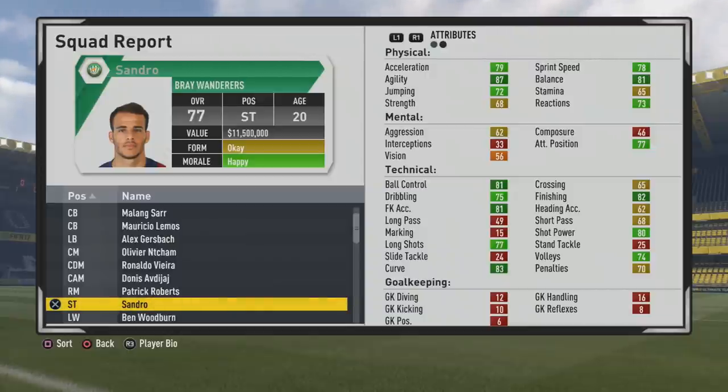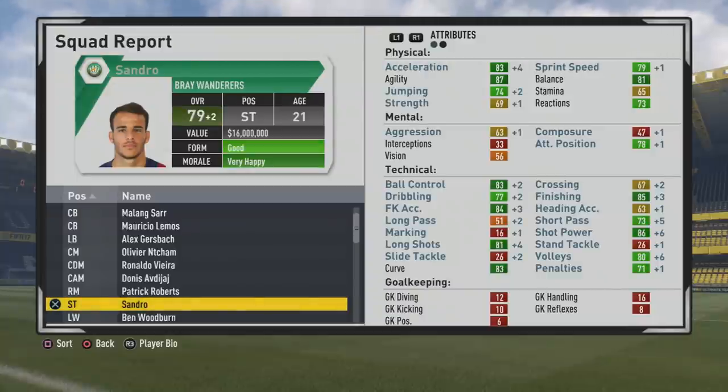We'll take a look at the physical, mental, and technical stats. Very good agility, nice balance from the start. Technically, very good finishing from the start is nice to see - 77 overall with 82 finishing. Ball control is pretty nice, also good free kicks, long shot, shot power, curves, and volleys are pretty solid.